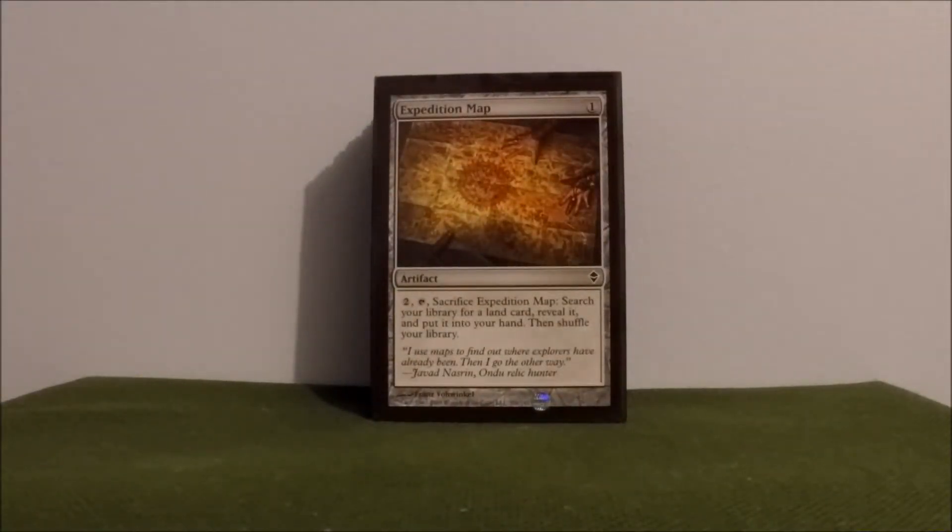Expedition Map — this is great for getting whatever land you need: Nykthos, Urborg, etc. The key here is that you get to search your library for a land card, not just a basic land card. So whatever you're looking for, just fetch it up with this.